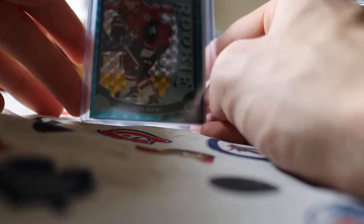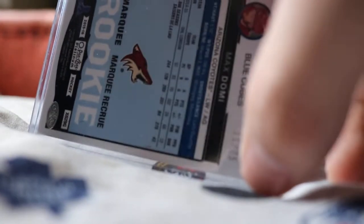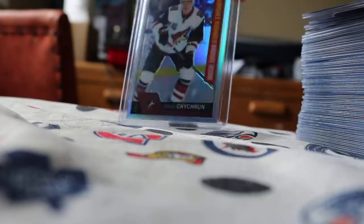On to Arizona, we got a very nice card — a Max Domi blue cubes rookie numbered only to 75. You can see down there: 11 of 75. We also got a Jacob Guentzel rainbow rookie.